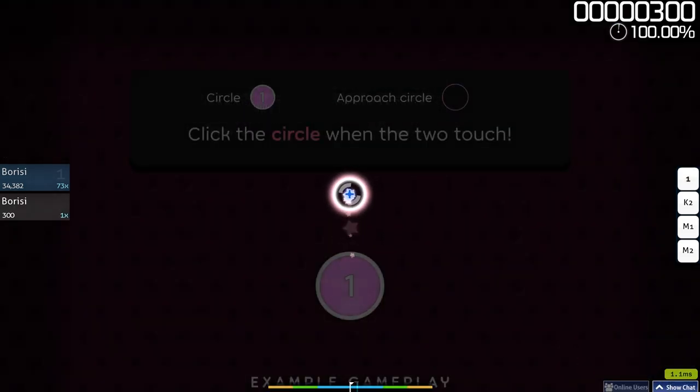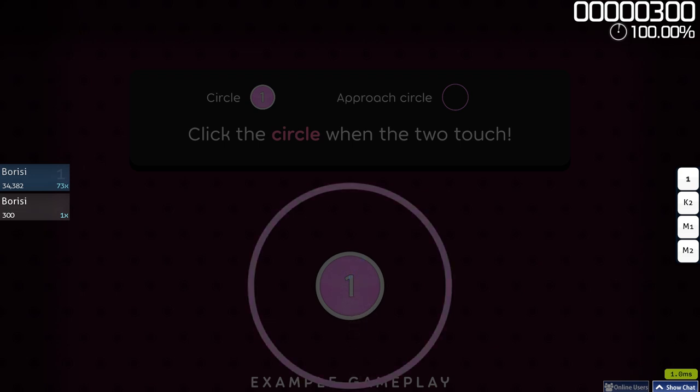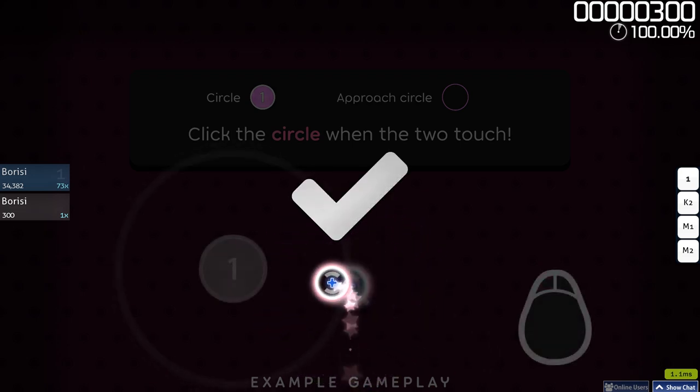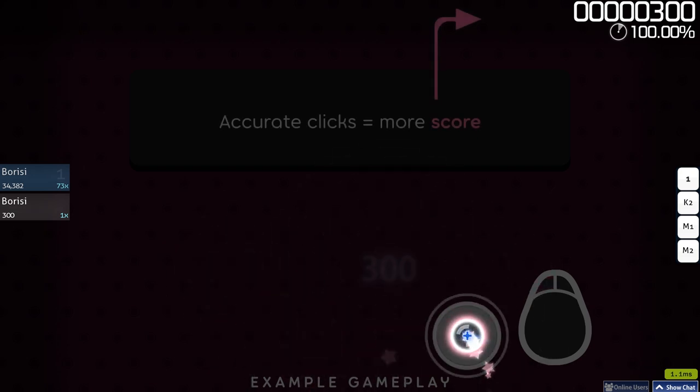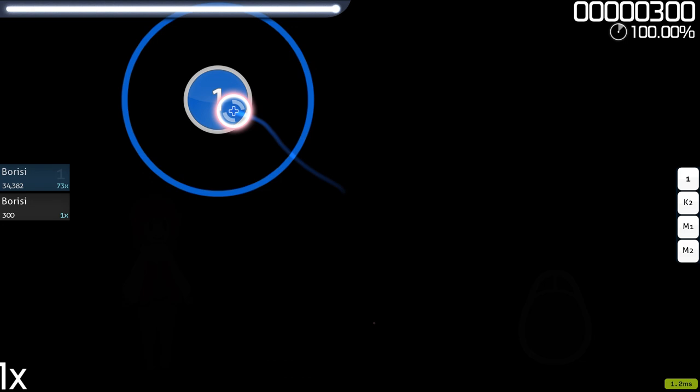Osu is a game about circles. When the approach circle touches the edge of the inner circle, that's your cue to click it. You can earn more score by accurately syncing your clicks to the music. Give these circles a try.